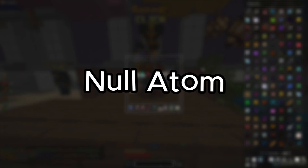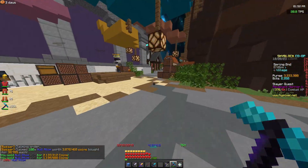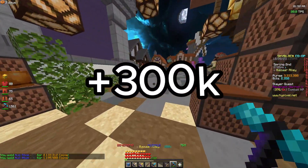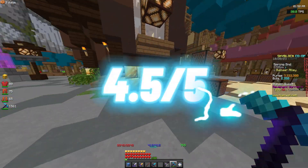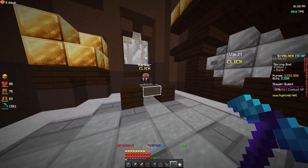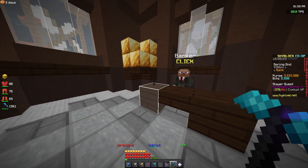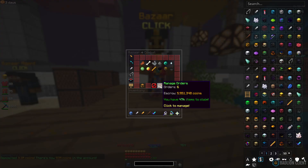For this next one we've got null item. We spent 3 million on 100 and we're going to be selling it for 3.3 million, so that's a 300k flip. We've got to give that a 4.5 as well — that's a really nice flip, 300k profit in a couple of minutes just from doing this one flip with the null item. Definitely going to be one of the best ones we've looked at.